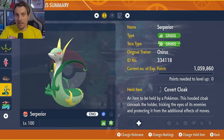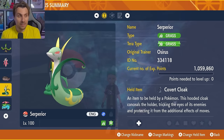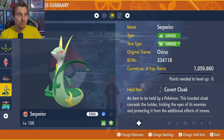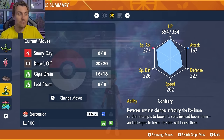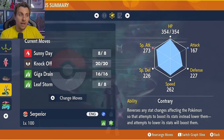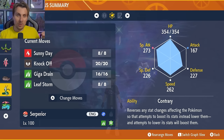A new option since the DLC is Meowscarada, which I think could be one of the faster picks going into this raid. Grass Tera typing, Covert Cloak to avoid paralysis, level 100 and Hyper Trained. The moveset is Sunny Day, Knock Off, Giga Drain, and Leaf Storm. Meowscarada also has the Contrary ability, so Leaf Storm gives plus two to Special Attack instead of minus two. Since Pikachu doesn't nullify our stat boosts, three Leaf Storms gets us to plus six.